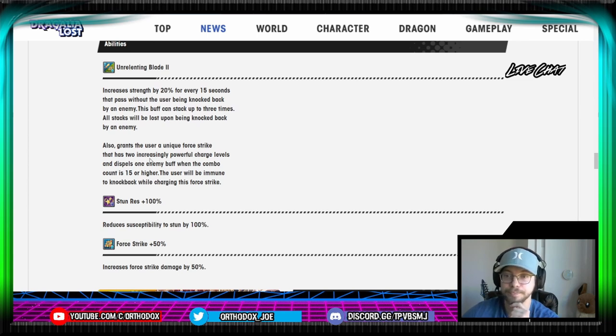Additionally, this is our permanent pool solution to Nobunaga, right? You have a dispel which is going to happen on your force strike when your combo count's 15 or higher — that was originally unique to Nobunaga. So now these two abilities from Kirstie and Nobunaga have seemingly fused into Yachio. Rounding out her kit, we have Stun Res 100% and Force Strike 50%.